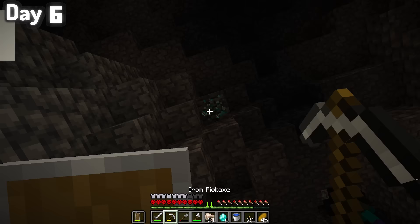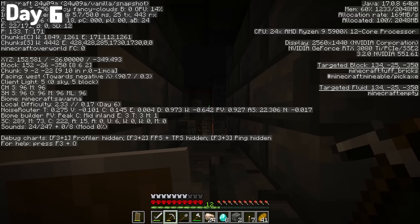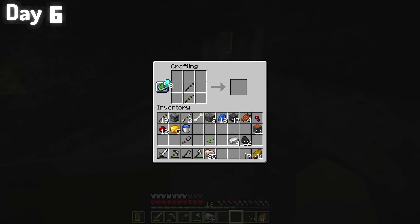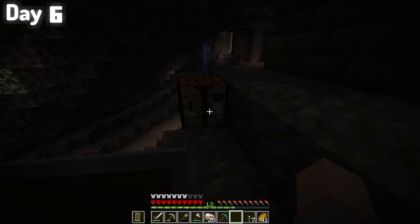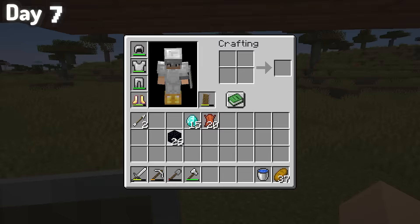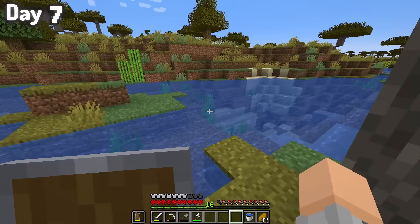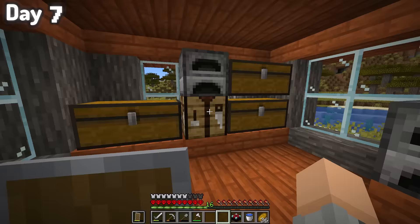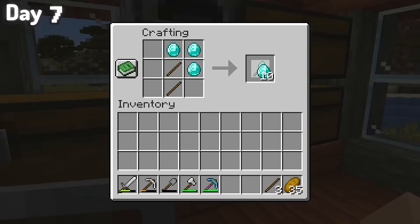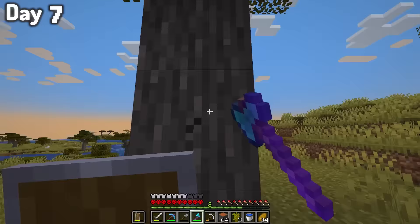As I was running away from some skeletons, I saw a really strange wall made out of blocks I'd never seen before. After breaking some of them, I realized I was in a trial chamber. I took note of the coordinates and I'm going to come back later once I get some enchanted gear. In the meantime, I crafted a diamond pickaxe so I could get some obsidian, lapis, and the biggest diamond vein of my life. I had everything I needed to craft an enchant table except for sugar cane — I grabbed some on the beach and was able to craft an enchanting table.